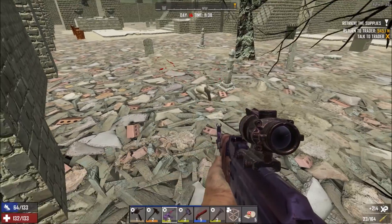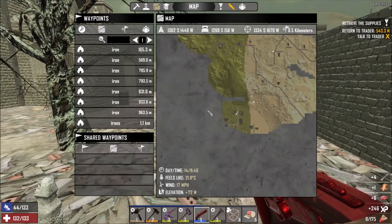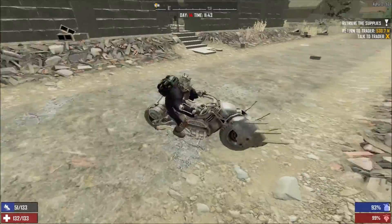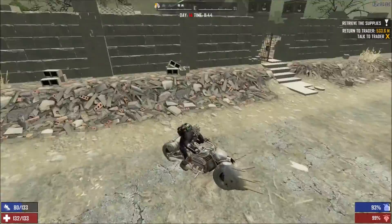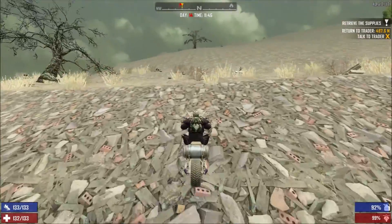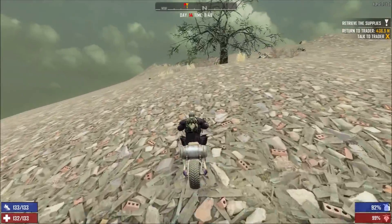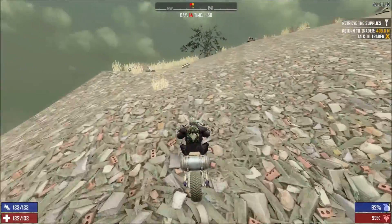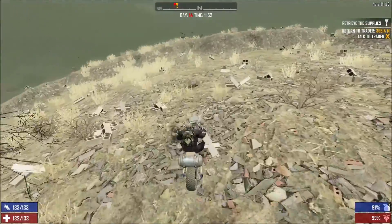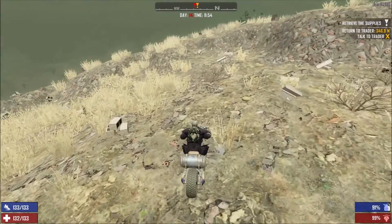We just got some more meat — nice. Let's quickly go to the trader and hand this in. The terrain looks pretty hilly. We need to get used to reversing with the mouse — I really struggle with that. I should technically drop everything we need into the bike so we're not too encumbered, although then sorting at the base will take way too long. Wait — have we been here before? Yeah, we were here for a quest.